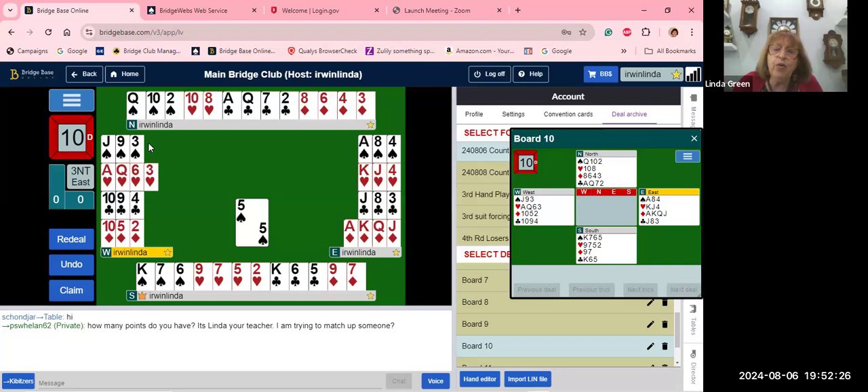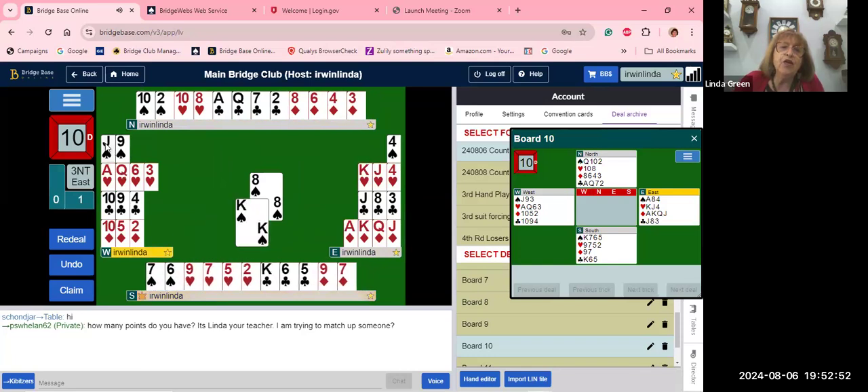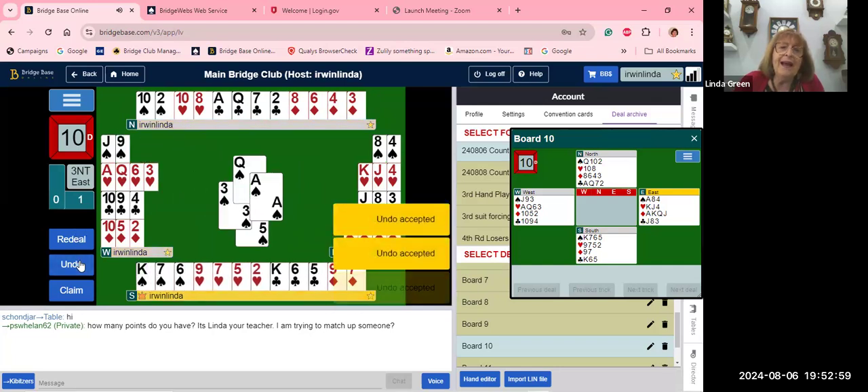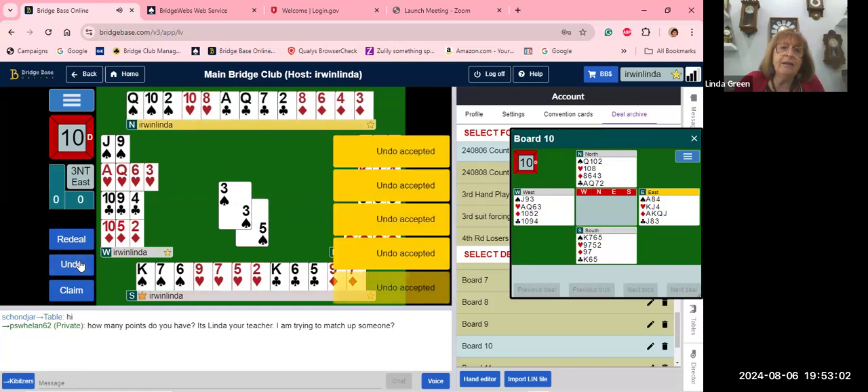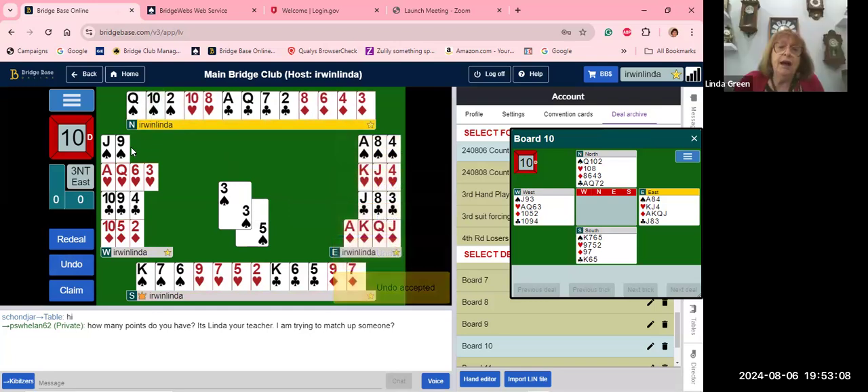The ten is a very important card. Third hand only plays as high as what dummy has. If you put up the queen, their jack will become a trick. If you put up the queen and they take the ace, then play towards the jack, your jack will become a trick. We're not going to play that way. Look at the dummy — don't blindly put up the queen. The ten is as good, and it keeps the queen over the jack. So put up the ten.